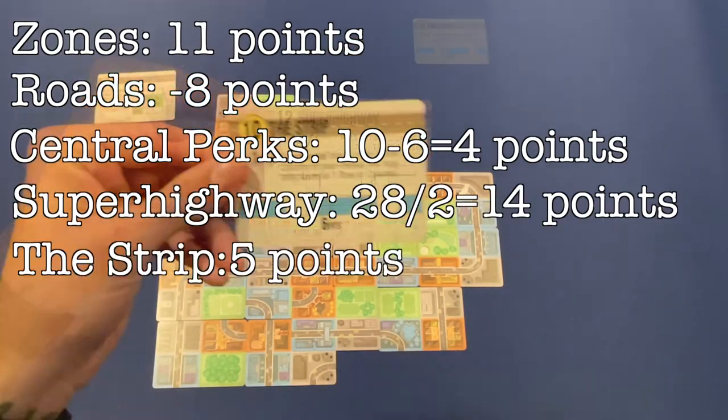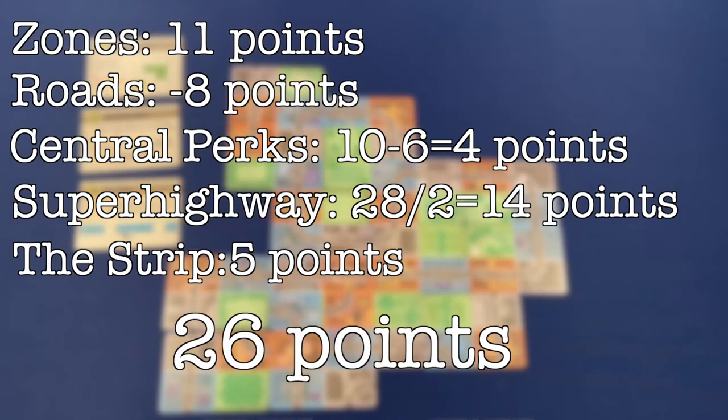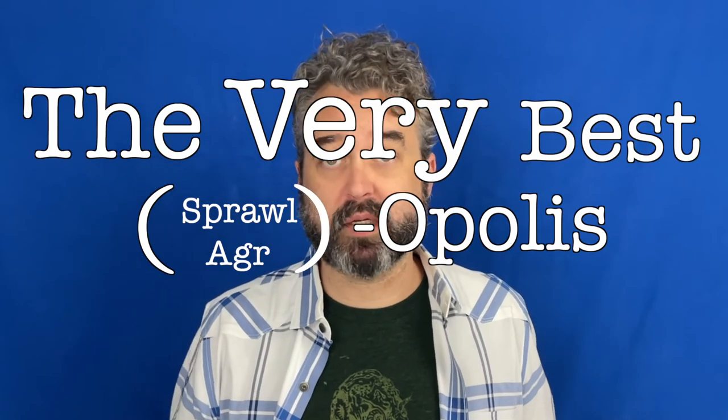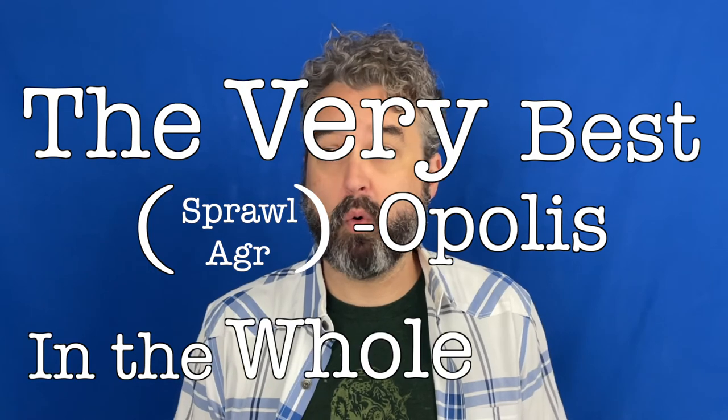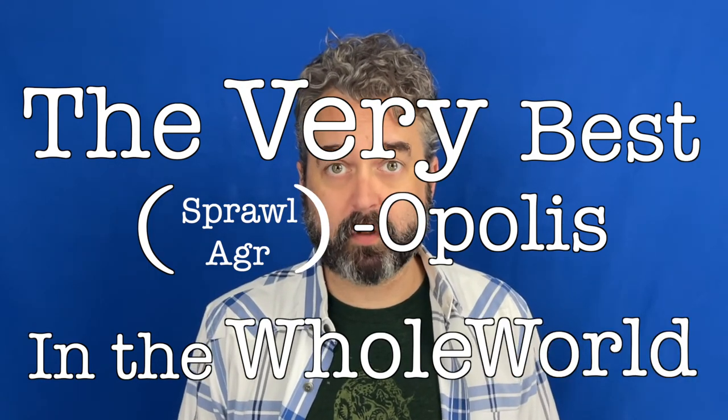Next, the set-aside scoring cards — follow each one, one by one, adding to or subtracting from your score. If your final score is equal to or greater than your target score, you have the very best Opolis in the whole world, and you should feel very, very special.